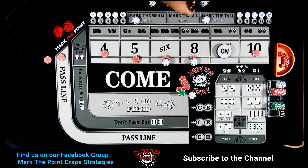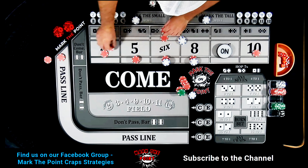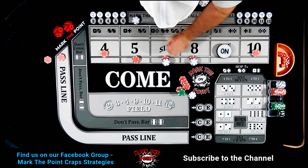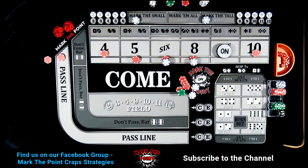If the four or ten hit, that pays $18. He wants to press each up by $5 and put the rest back to the rack. Then the next one goes to $20 — you'd have to buy that bet. Let's roll this out and see how we do. Thanks to Michael for submitting the strategy!